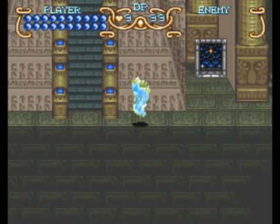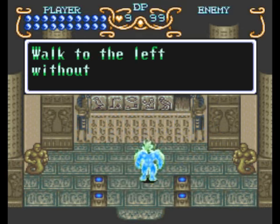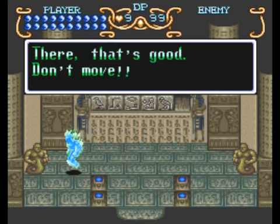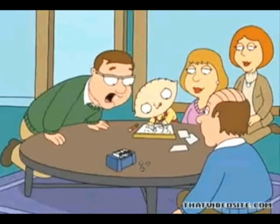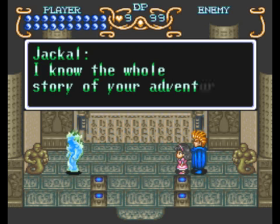It's time to unlock the secrets of the pyramid with the final lithograph! What's going on? Is that you, Lance? You're the one with the green colored text. Who's that guy? A jackal! It's a jackal! It looks like a jackal!